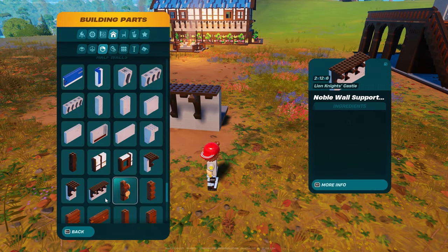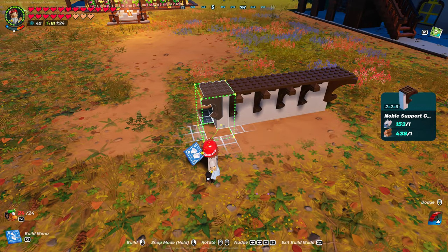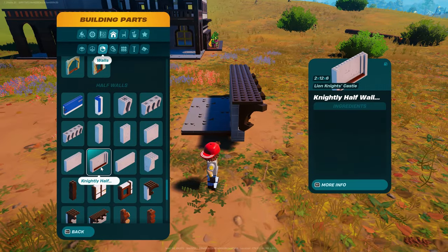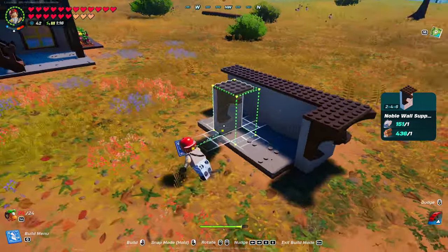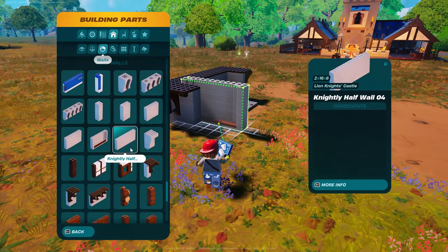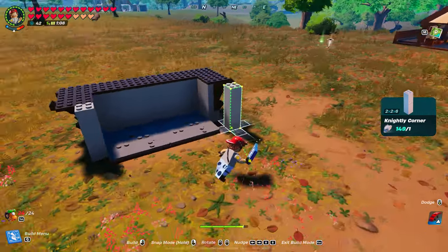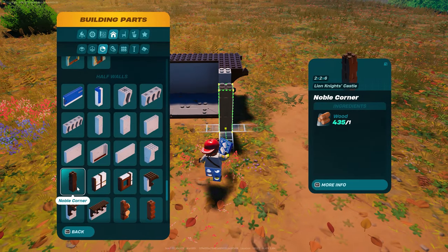Now, Dizzle did go with the corner on this. You don't have to, but you're still going to have to put those thin pieces down like we did before. And you're going to come back to noble wall support one. Still in half walls, you're going to grab nightly corner — one of those on each side. Still in half wall, you're going to grab noble corner.